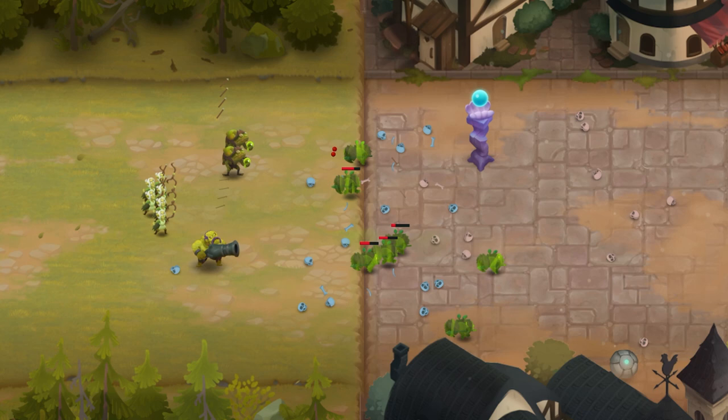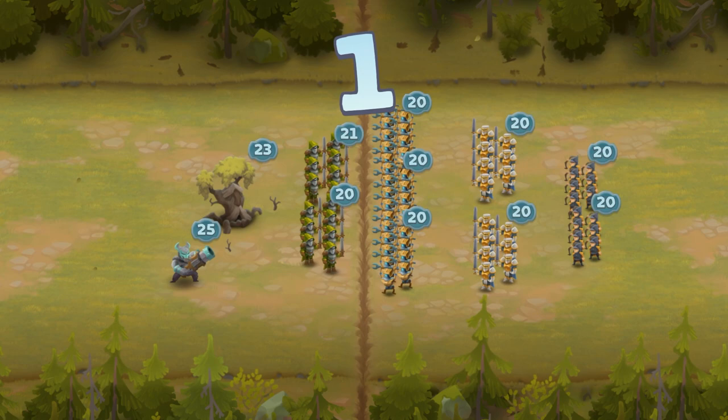With this in mind, it might not be wise to use Ancient Tree together with the Cannoneer, as enemy units tied down by the root stop the cannonball at them, losing the chance for the cannonballs to go deep into the enemy's side.